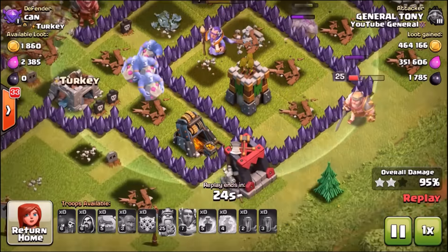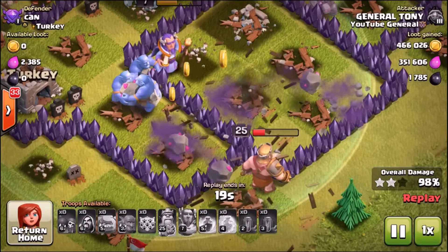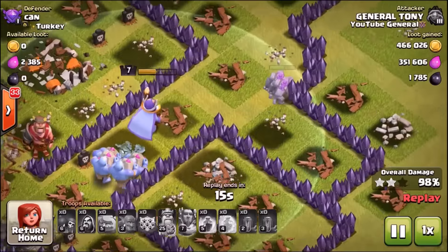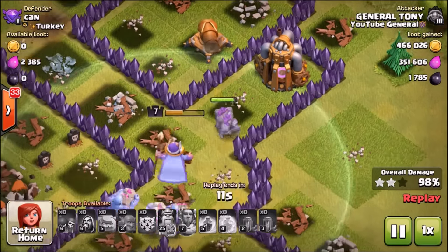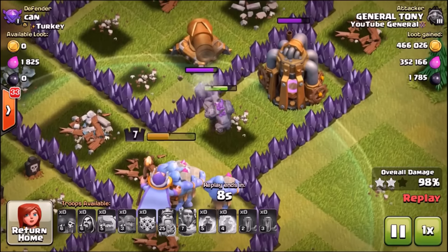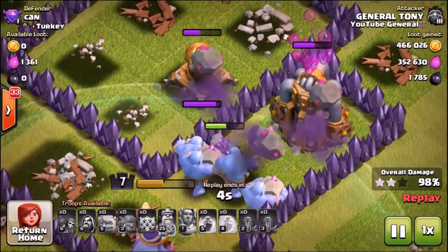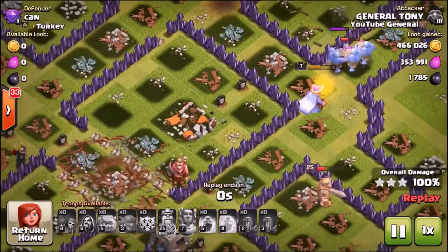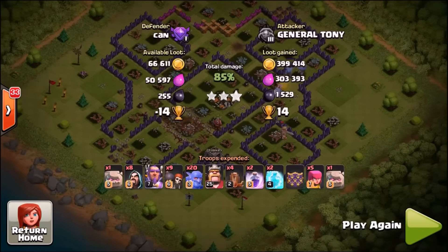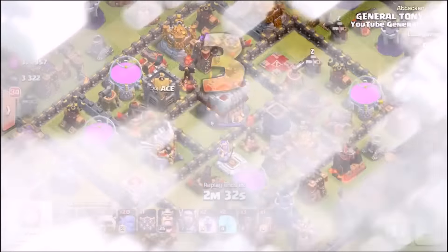The bowlers try to splash onto the Archer Tower but go around the outside. The King makes his way through as well, and the bowlers take out the final two buildings. They head back up north to take out that cheeky cannon — four bowlers target the cannon and the Elixir Collector. And there we go — the first triple star using these maxed out bowlers! We got 460,000 gold and 350,000 Elixir as loot.